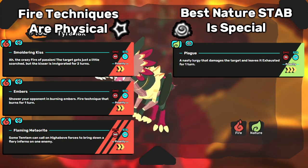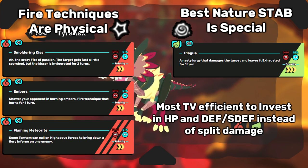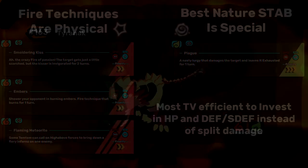This makes his TVs difficult to build offensively, which incentivizes you to build Tyranak as a bulky support or a wall. But if you want to play Tyranak as an offensive core, I have a build for that as well.